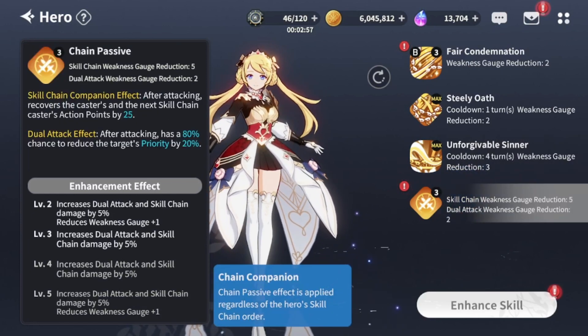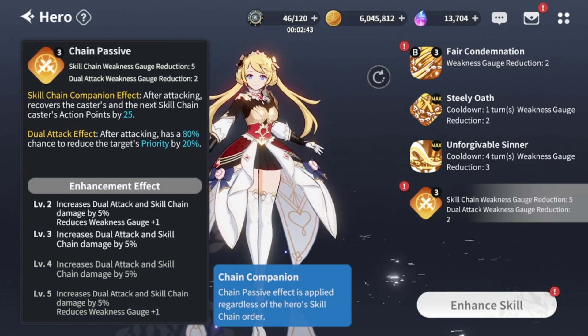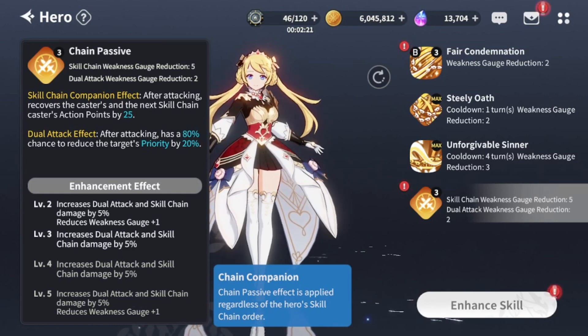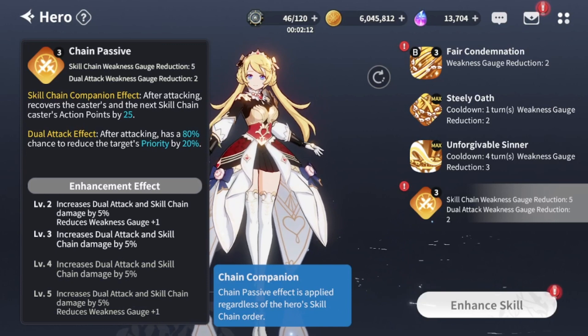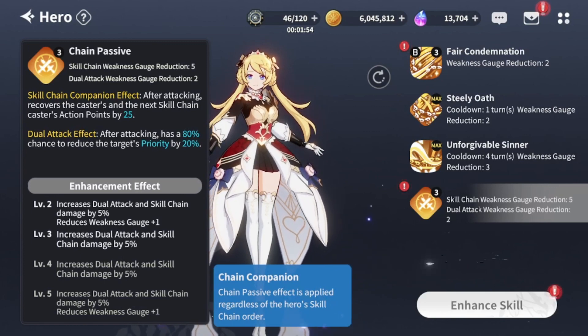Now for the Chain Passive: after attacking, it increases the caster's and the next skill chain caster's action points by 25. It's a companion effect. You want to not put her as a finisher, of course, but the 25 action points makes a lot of sense on her since she has a burst 1 effect. Generating action points for others can also be relevant. In PvP it's useless, but in PvE it's like other companion effects — not very strong, but always applied. The dual attack effect gives an 80% chance to reduce the target's priority by 20% after attacking.